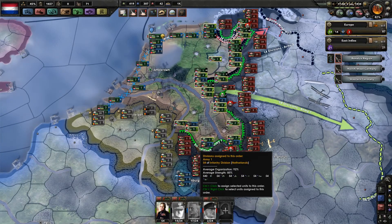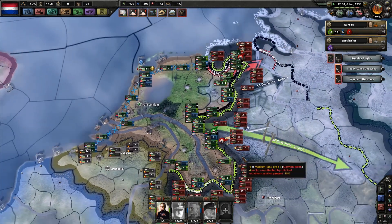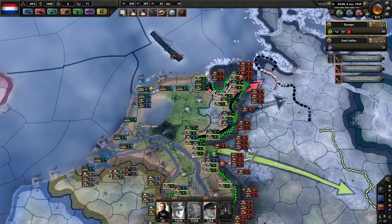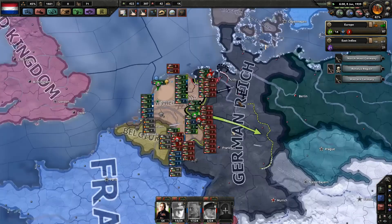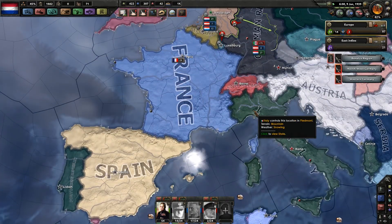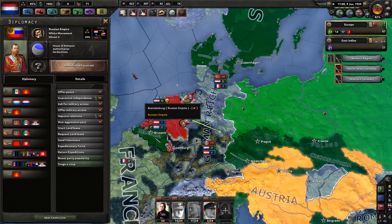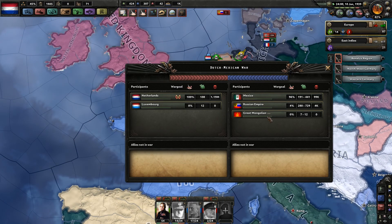Ladies and gentlemen, welcome back to Tanks Gaming. Today again with another Hearts of Iron 4 video where we play the Great War mod with the Netherlands, where we are trying to fight — we probably bit off a bit more than we could chew. We are currently fighting against Germany and Italy, and we also have a war going against Mexico, which joined the White movement, which includes a Russian Empire and the Great Mongolian State.